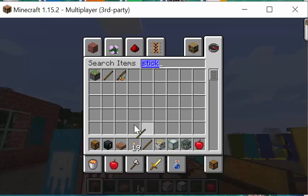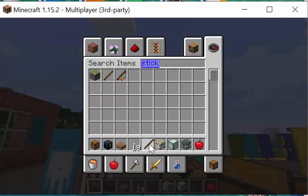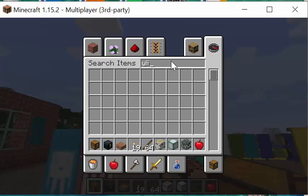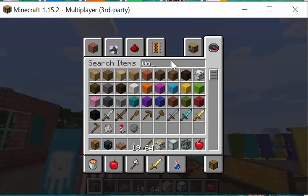If you hold down the shift key when you drag it down to your hotbar, you'll get 64 of them — then you'll have plenty. Now I need wool. When you type in 'wool' you're going to see all 16 colors — choose whatever color you like.